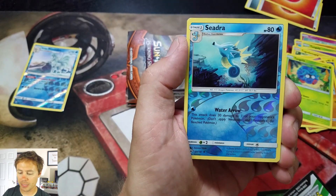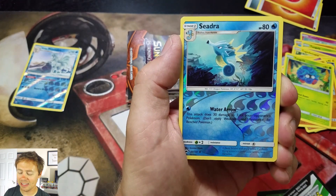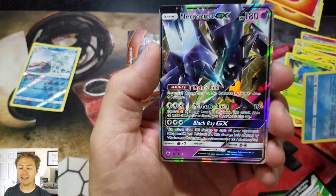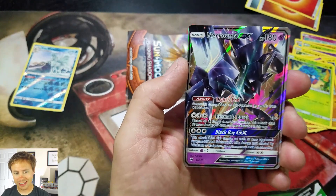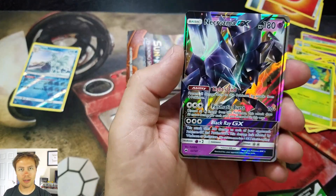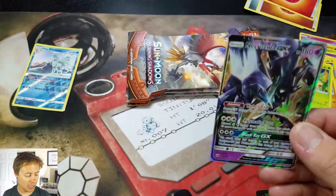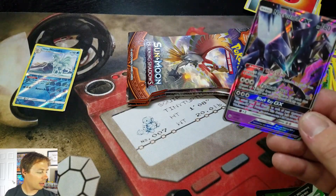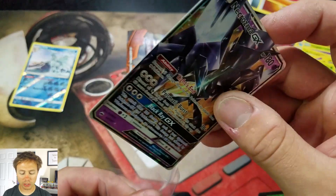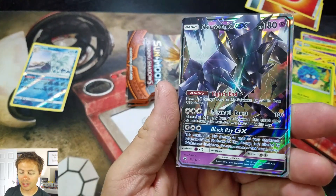Red Bobby, a Cedra Reverse Holographic — I think I needed this in Reverse Holo. Nice! And a Necrozma GX — hope I'm pronouncing it right. This is my second time getting this card; the first time I pulled it was from a pre-release kit. So not bad at all. That's awesome!